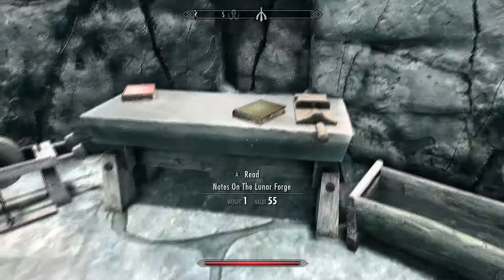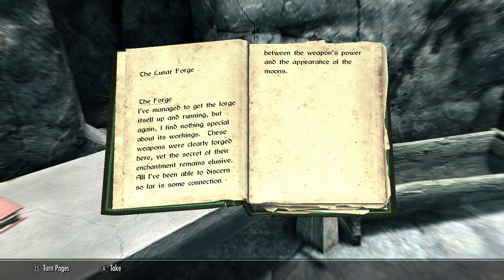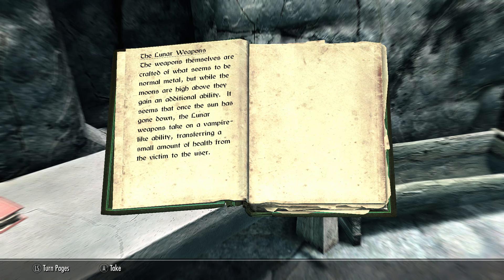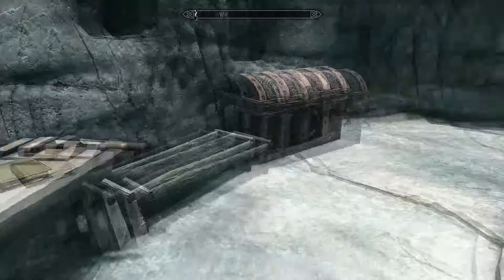Here we go — lunar iron war axe, and there's also a lunar iron sword. We can also read the notes on the Lunar Forge, which are quite interesting. They describe how the forge is up and running but the secret of the enchantment remains elusive, with some connection between the weapons' power and the appearance of the moons. There's also a smithing skill book here if you want to read it, and make sure you grab the boss chest for some other useful items.